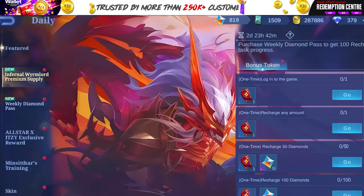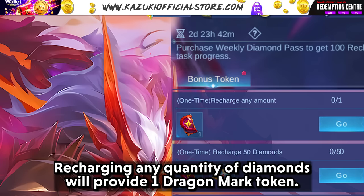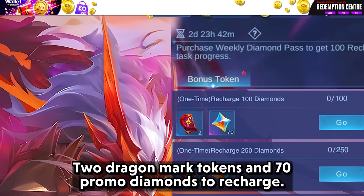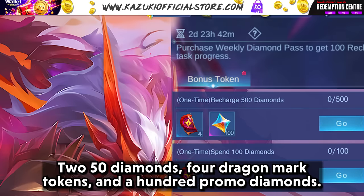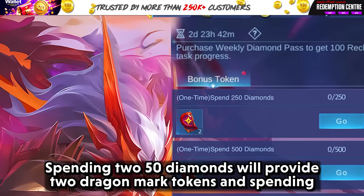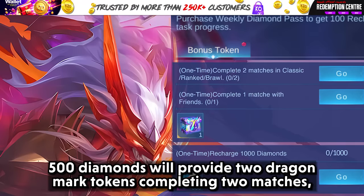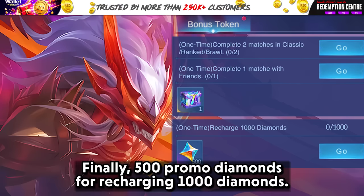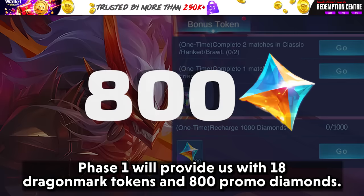In the Recharge Task Phase 1: logging into the game gets 1 Dragon Mark token. Recharging any quantity of diamonds gives 1 Dragon Mark token. Recharging 50 diamonds gives 1 Dragon Mark token and 50 promo diamonds. Recharging 100 diamonds gives 2 Dragon Mark tokens and 70 promo diamonds. Recharging 250 diamonds gives 4 Dragon Mark tokens and 80 promo diamonds. Recharging 500 diamonds gives 4 Dragon Mark tokens and 100 promo diamonds. Spending 100 diamonds gives 1 Dragon Mark token; spending 250 diamonds gives 2 tokens; spending 500 diamonds gives 2 tokens. Completing two matches or playing a match with a buddy unlocks a chest containing an elite skin. Finally, recharging 1000 diamonds provides 500 promo diamonds. Phase 1 provides a total of 18 Dragon Mark tokens and 800 promo diamonds.